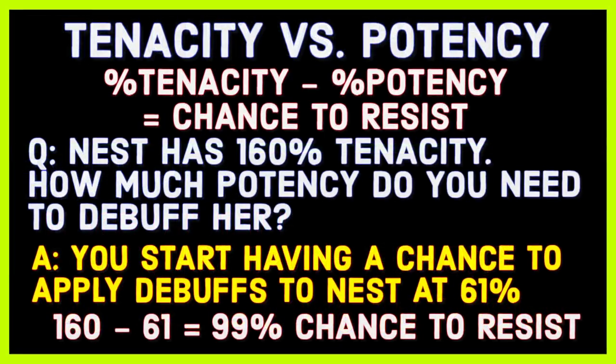Here's an example. If Nest has 160% tenacity, how much potency do you need to debuff her? The answer is you start having a chance to apply debuffs to Nest at 61% potency. So with her tenacity at 160% and potency at 61%, that gives her a 99% chance to resist — almost always. But you need a full 100 more tenacity than potency to guarantee that you resist.